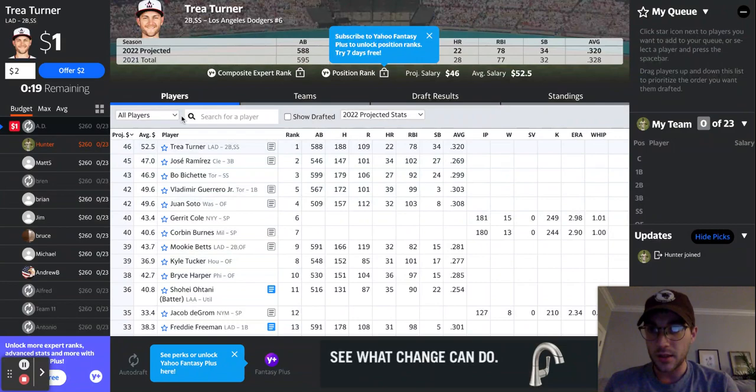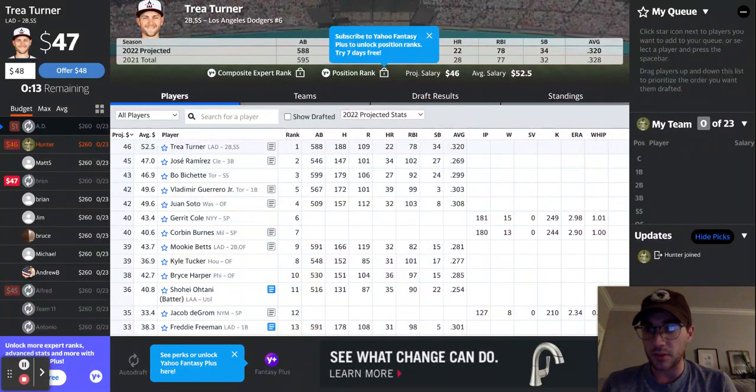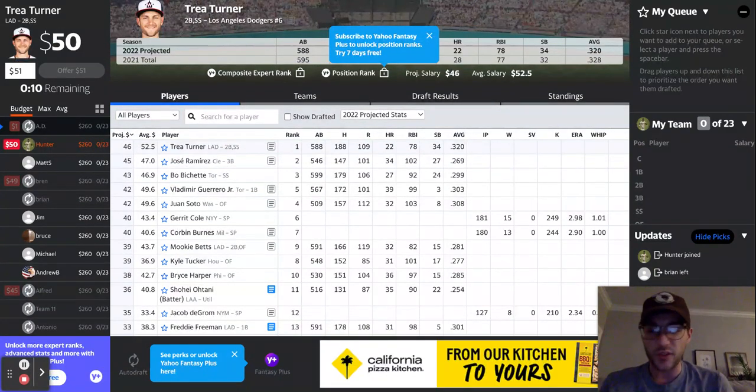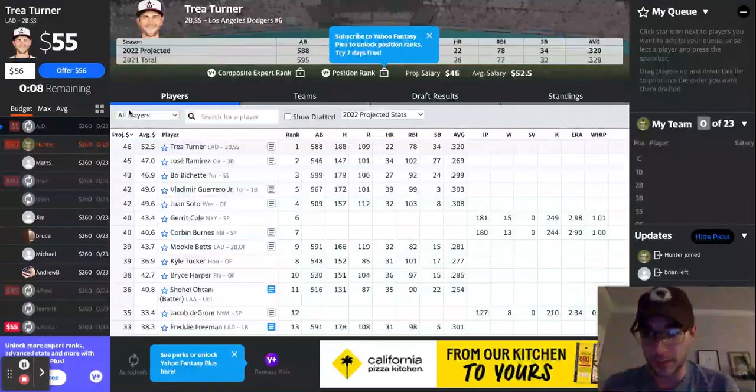So they're throwing Trey Turner. Let's say I wanted to bid on him — I'd make it 46. Someone went 47. I can tap this and go 48. Someone went 49. Let's go 50 just for fun. Someone went 55 — that guy really wants him, I'm going to let him have him.